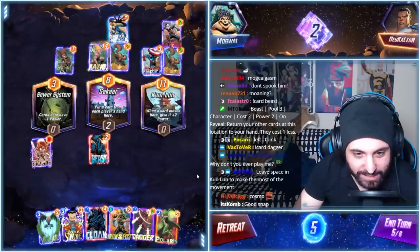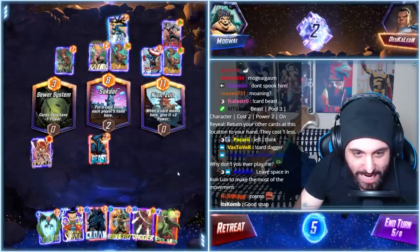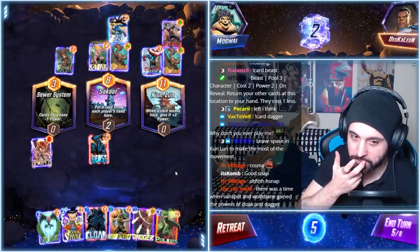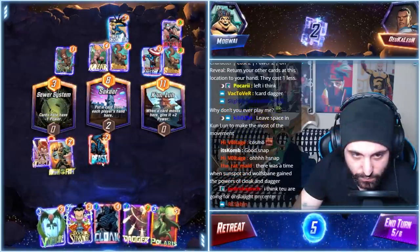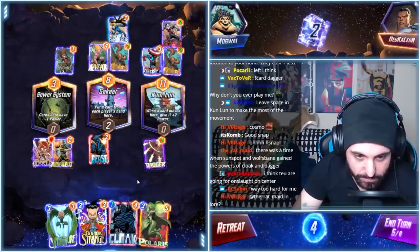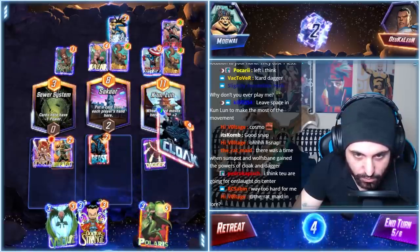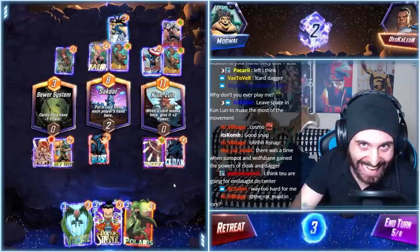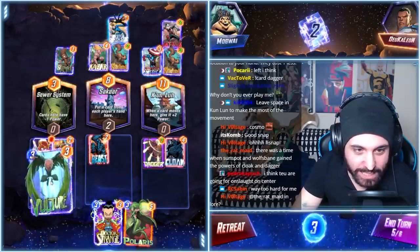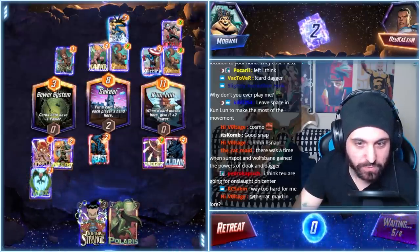This deck is fire! I don't care what anybody says. We're going to set up the Vulture — Iron Fist here, Dagger going back to the center, Cloak here, and Vulture over here. Yeah, that sparkles with me.